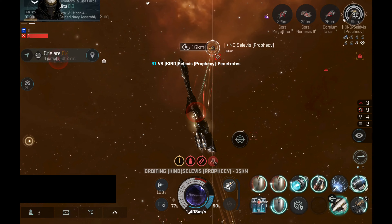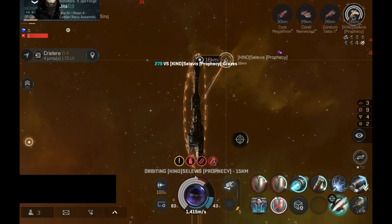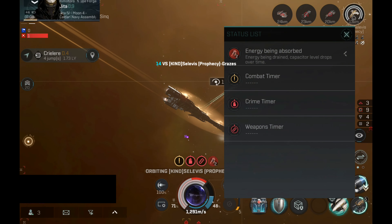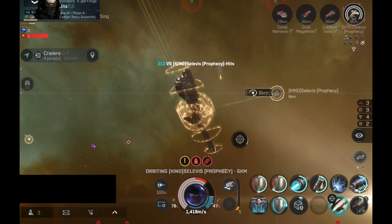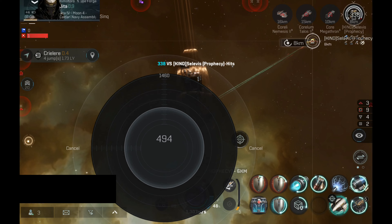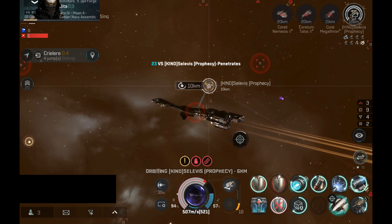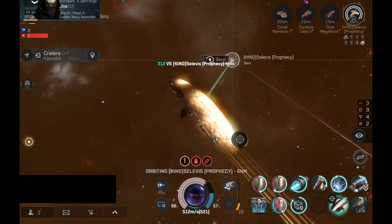The percentage of recovered shield is quite significant. Although the armor tank on the Prophecy is so far holding really well. The Prophecy stopped using the Nosferatu on my ship, which probably means they are using the Nosferatu on other ships. I have reduced speed just to see if it will improve the damage I do on the Prophecy, but I don't see much of an improvement. That Prophecy has a really good tank.